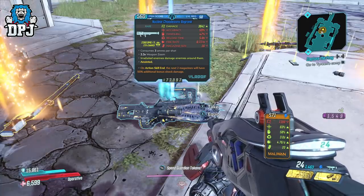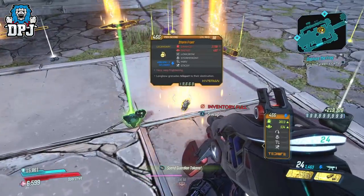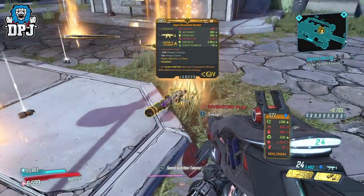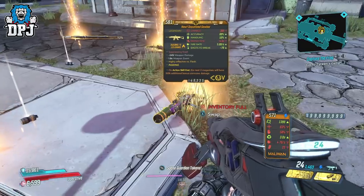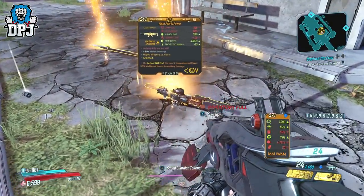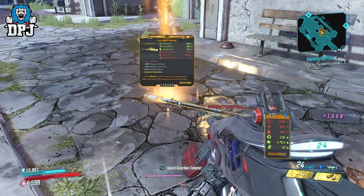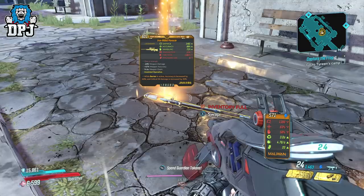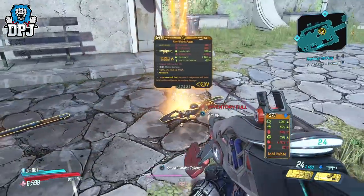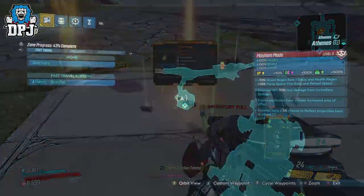I was doing this on a basic Zane build, going invincible within the Slaughter Shaft, but everywhere else I used what I could to be as efficient as possible. I'm pretty certain some of you on your vault hunters with those damage builds would get way more kills of these bosses within that hour. Also, if you need directions to Captain Tront, you can see them on screen now of exactly where he is located on Athenas.